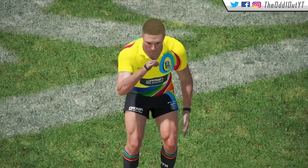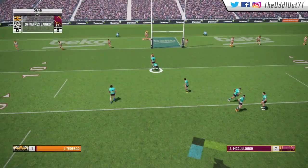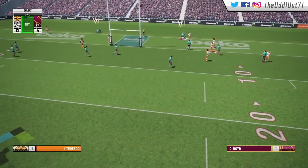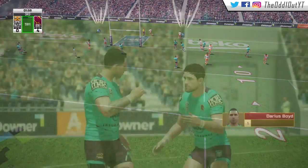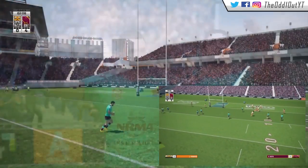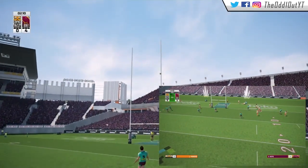Sims tries to muscle his way over but we hold him up. Back on the third here as they throw some quick passes, they get it out to Boyd and he's going to step around Idris — great footwork at the line by Darius Boyd to score their first try of the game.